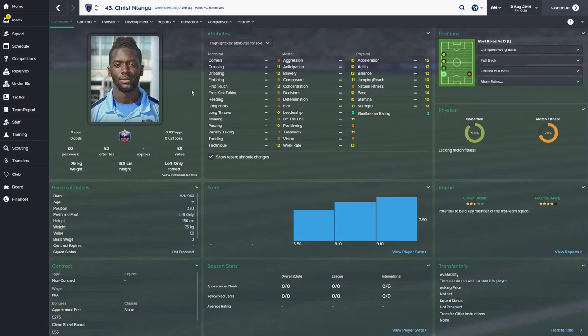The third signing — it could be Christ or Tangu, it's French so I'm not sure — is already two and a half stars at 21 years old and looks like he has decent potential, although it's hard to tell because my scout doesn't have the best stats. He can play all the way up the left-hand side, just as the other can play up the right, which is exactly what I'm looking for. I'll explain why when I show you the tactics.